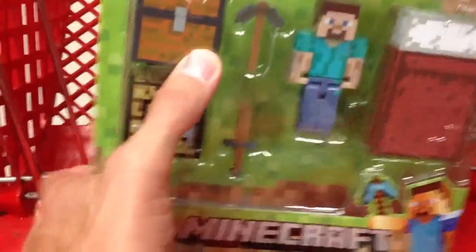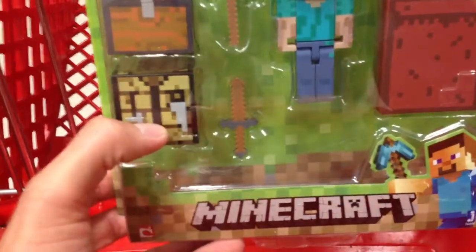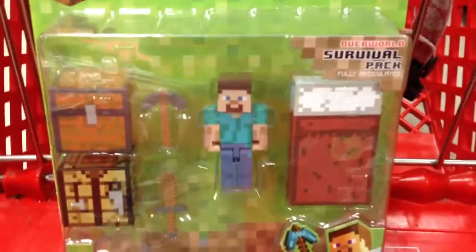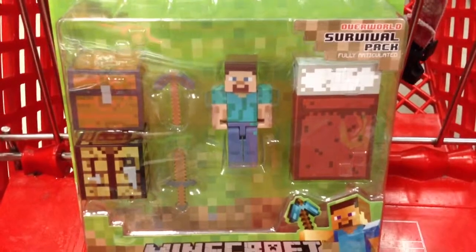So you've got a Steve in there, looks like you've got a pickaxe, a wooden sword, a crafting table, a chest, and this thing over here. What's this thing? I forget what this is called. Bed. It looks like a bed. Awesome. Really, really cool. Survivor Pack Steve.